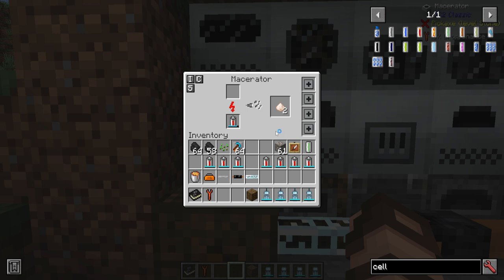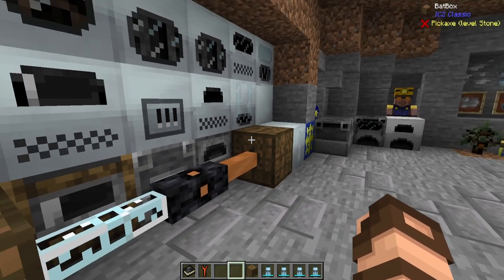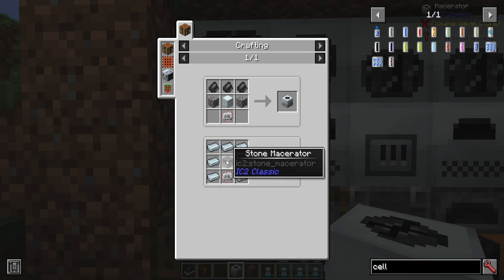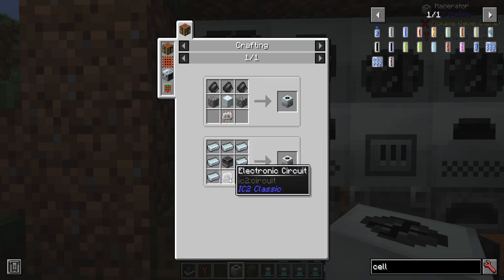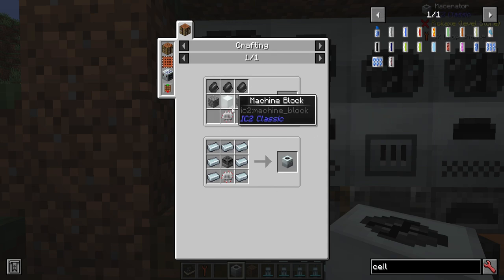It will produce the same output as the stone one, so don't feel that you have to upgrade immediately. But if you do have your stone macerator, you can just slap some refined iron around it plus an electronic circuit and you're good to go. Otherwise, if you're making one from scratch, there's a different recipe that's a little bit more expensive and doesn't reuse the old stone macerator.